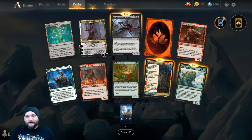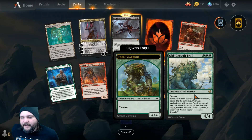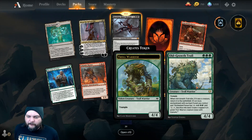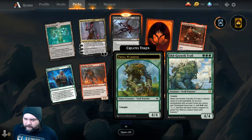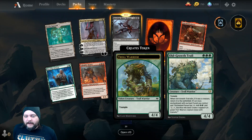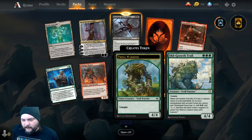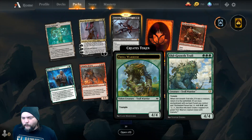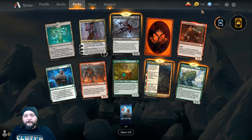We got, of course, another mythic wild card. Then we got Old Growth Troll — 3 green mana for a 4/4 Troll Warrior. Has Trample. When it dies, if it was a creature, return it to the battlefield as an aura enchantment with enchant forest you control, and enchanted forest has 'tap for 2 green mana' and 'pay 1, tap, sacrifice it: create a tapped 4/4 green Troll Warrior creature token with Trample.' That was probably the most difficult thing I've ever had to do in Pack Crackers history — understand what that just said.